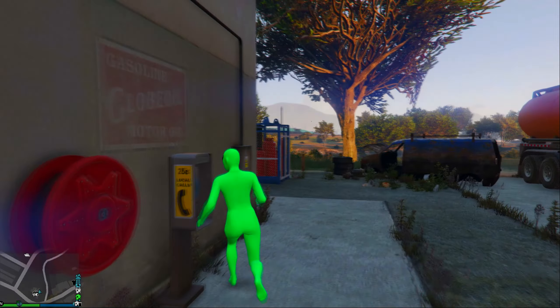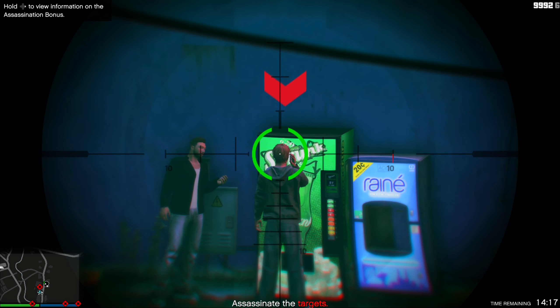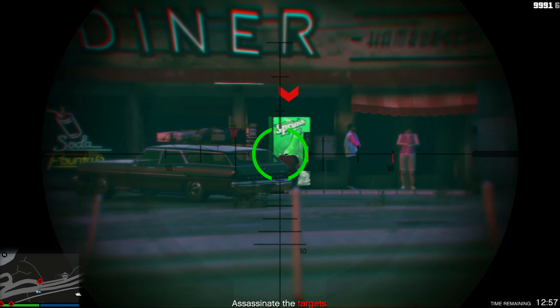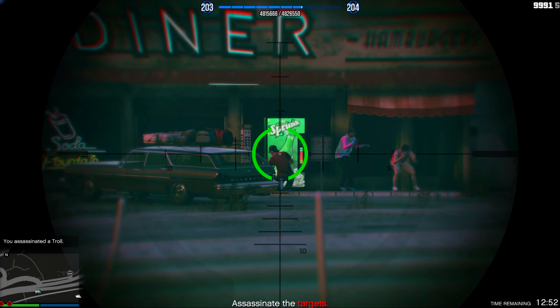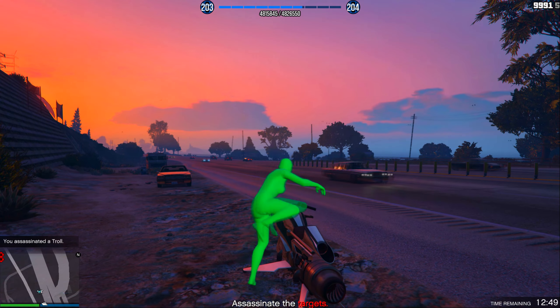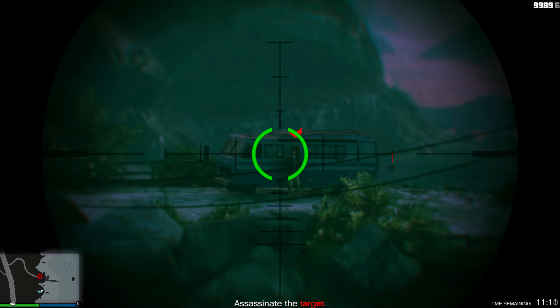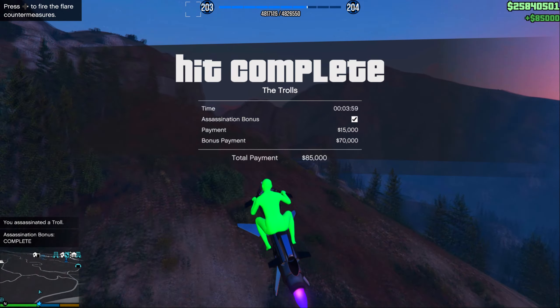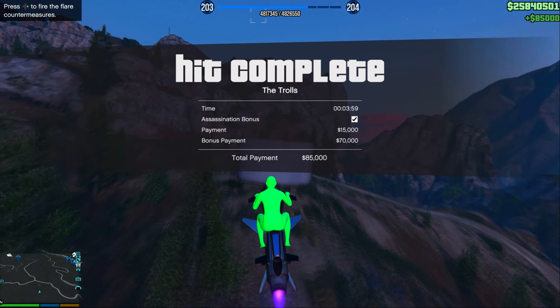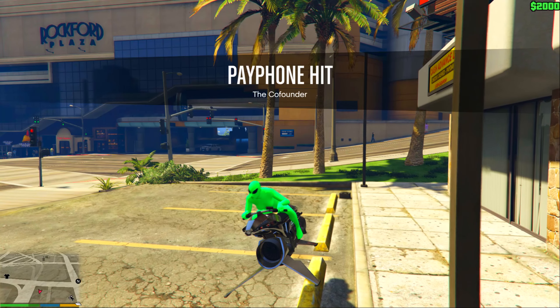While waiting, keep doing contract missions and the Dr. Dre story missions for the agency. For the next payphone missions, you have to take out the target with a headshot — get them in the head or you won't get the full payout. One of these is probably the hardest because you have to wait for the target's head to be exposed. Another target is just walking around — easy headshot. The last target is standing near his RV on a cliff — take him out there.